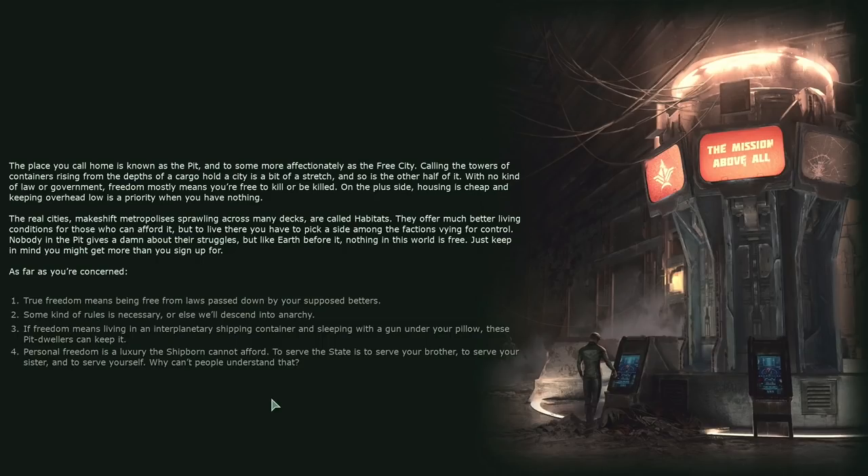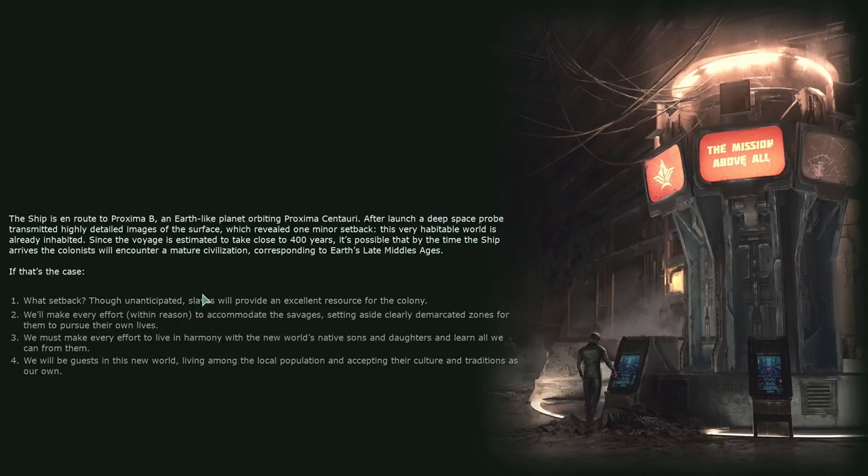True freedom means being free from laws passed down by your supposed betters. The ship is en route to Proxima B, an Earth-like planet orbiting Proxima Centauri. A deep space probe revealed one minor setback: this very habitable world is already inhabited. Since the voyage takes close to 400 years, by arrival the colonists may encounter a civilization corresponding to Earth's late middle ages. If so, we will be guests in this new world, accepting their culture and traditions as our own.